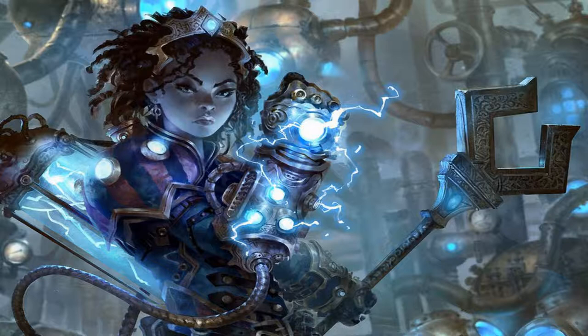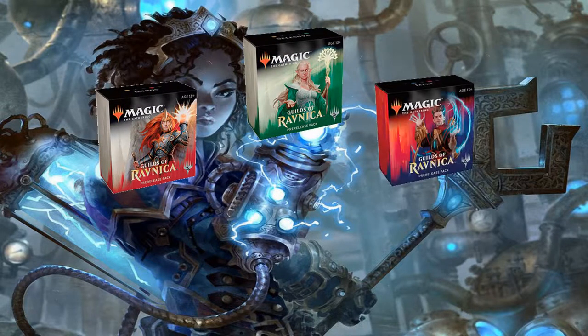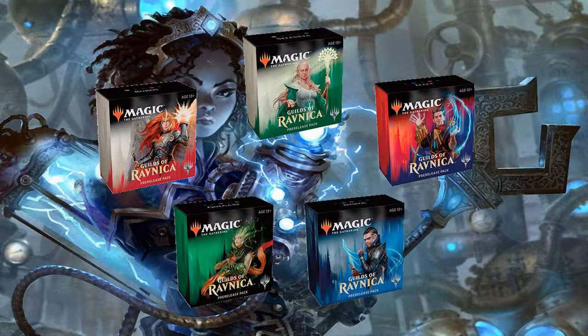The guilds are Boros, which is red and white; Selesnya, which is green and white; Izzet, that's blue and red; Golgari, which is black and green; and Dimir, that's black and blue.